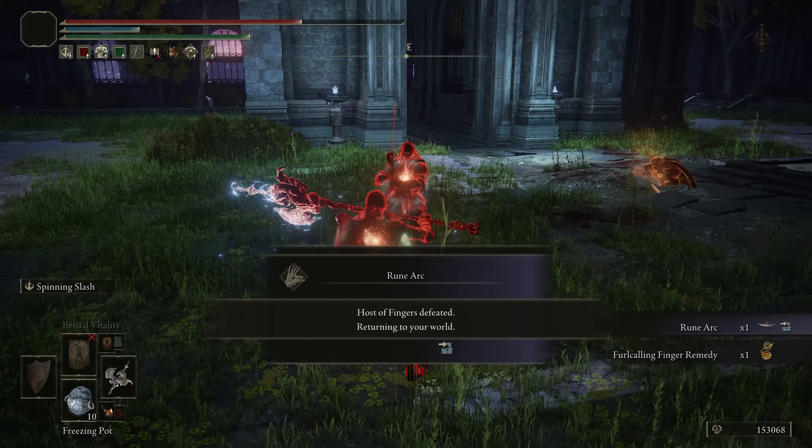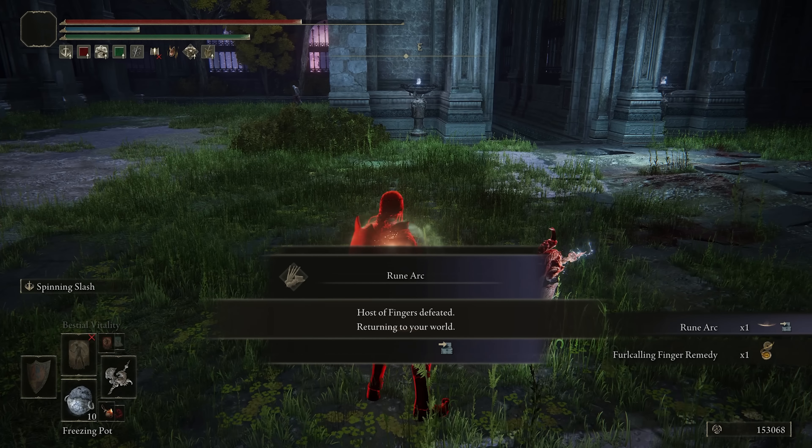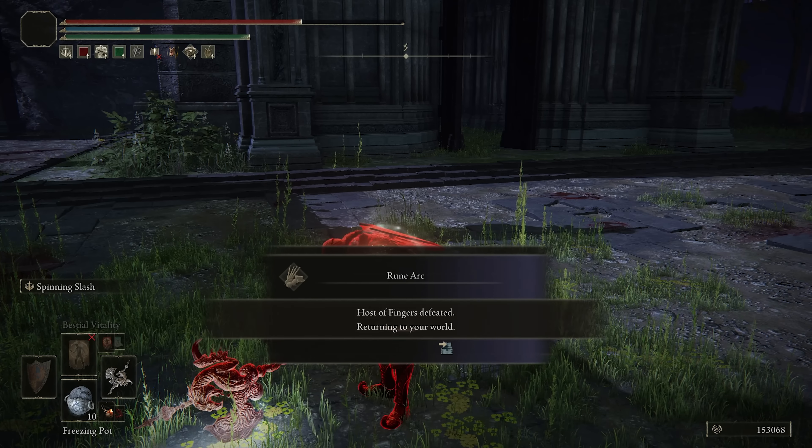Anunnaki. I like the build. Flamberge with the spinning slash — yes. I quite enjoy that as well.